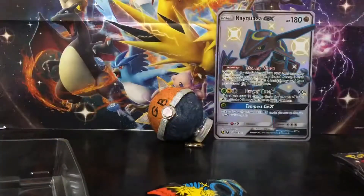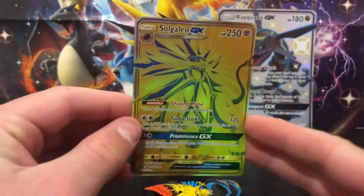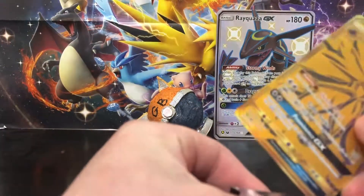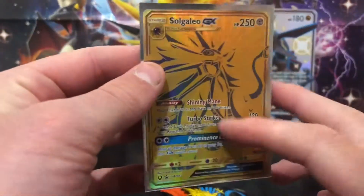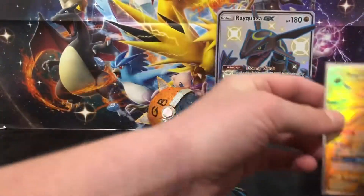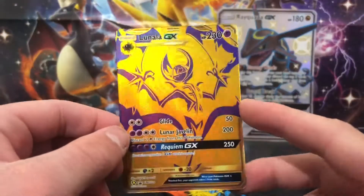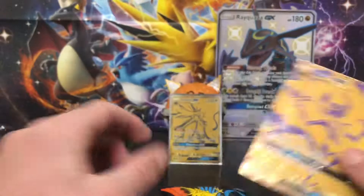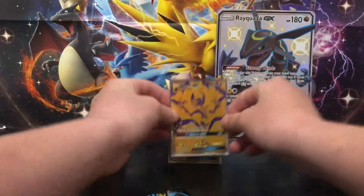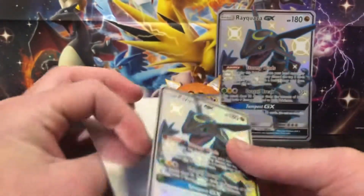I'll show you the cards when I get them all out. This is the Shiny Solgaleo card - it looks sick. I'm not sure if it's the same as the other gold Solgaleo. I think it's the same but this is blue instead of red, and I don't think it's got as much texture either. But it looks sick. And we got the Moon Armor which also looks sick.